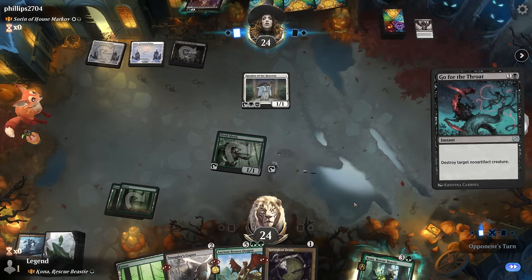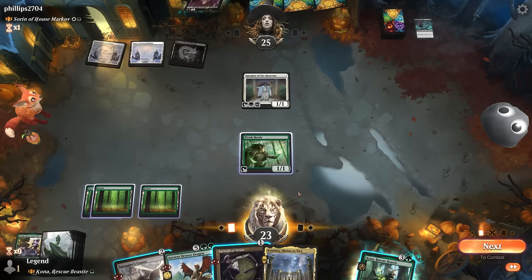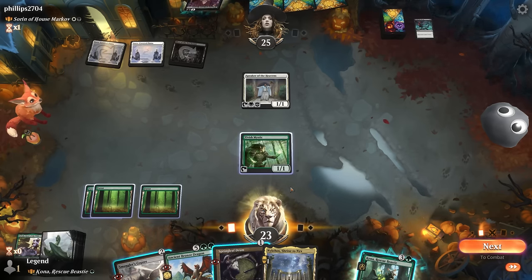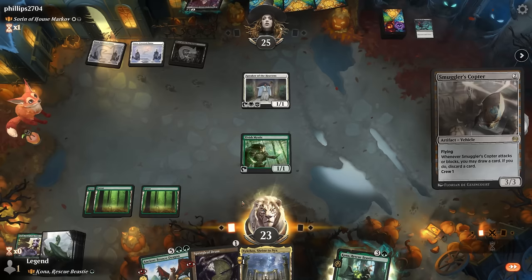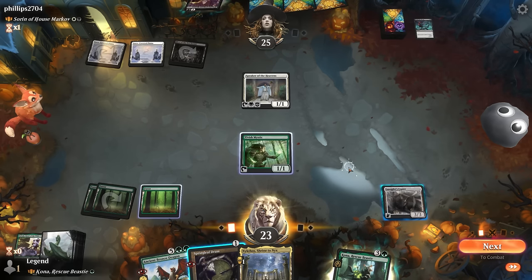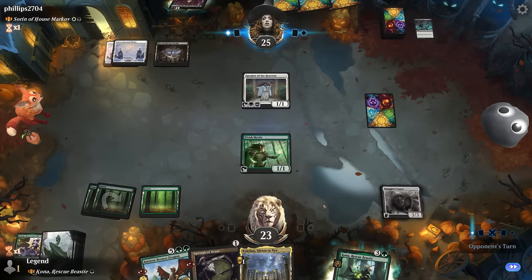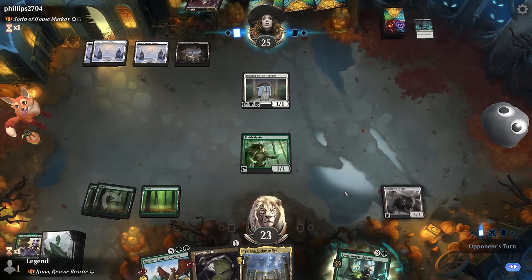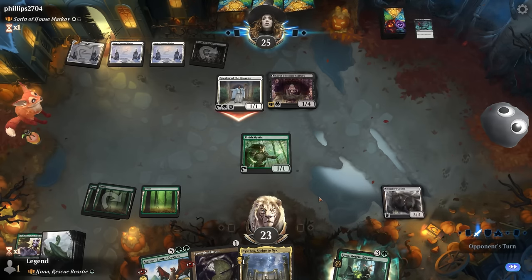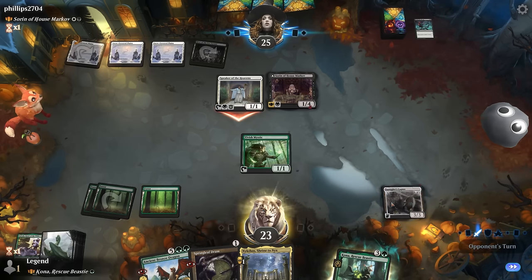We play Kona with copter and spring leaf drum so opponent doesn't get sorcery-speed removal on Kona before it triggers. We crew the copter and discard spring leaf drum. Opponent had get lost left over, successfully delaying the combo — back to the command zone. We attack with copter and play spring leaf drum. We can replay Kona next turn assuming elvish mystic survives. Opponent exiles the copter, preventing us from tapping Kona. We'll try Kona again and hope they're out of removal.